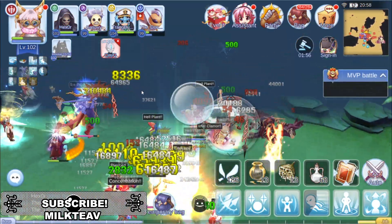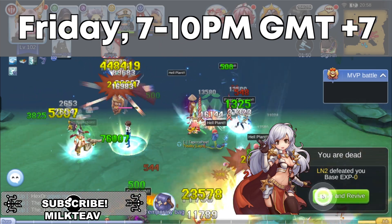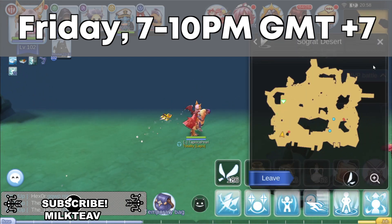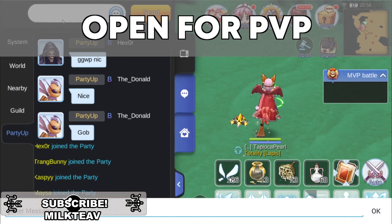MVP Battle is an event every Friday from 7pm to 10pm GMT+7. In this event, a set of MVPs and mini bosses will spawn in a certain map, and your party as well as other parties can hunt those MVPs. But there is a catch — the map is open for PVP, so you can PVP other people and they can PVP you and your party members as well.